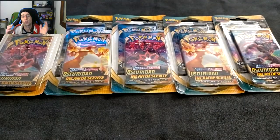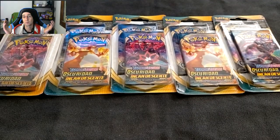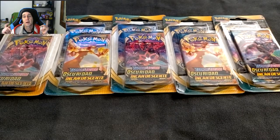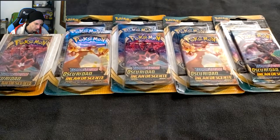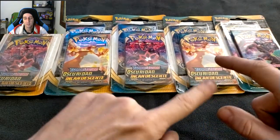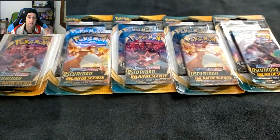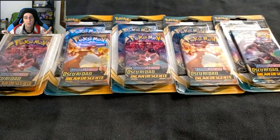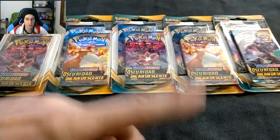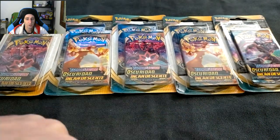What's up guys, Papi's back with another opening. As you can see, we got some blisters on the table today — Shadow Blaze Spanish edition and Rebels Clash behind it. So yeah, five blisters, ten packs. Let's go. First I'm gonna open this up and mix them up and put them on the table. I'll be cutting this out so I don't have to make a really long video again.